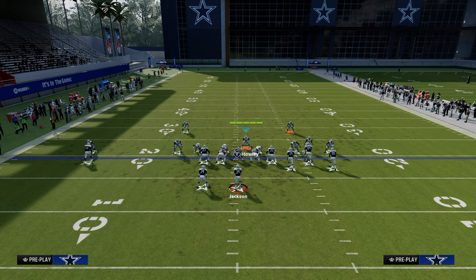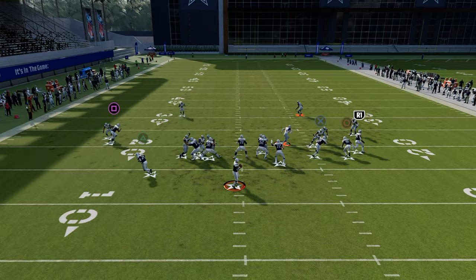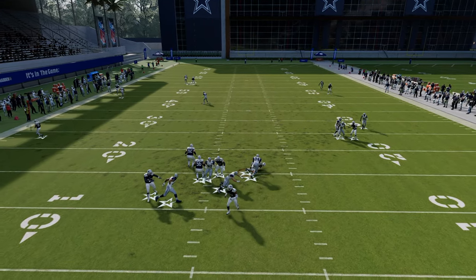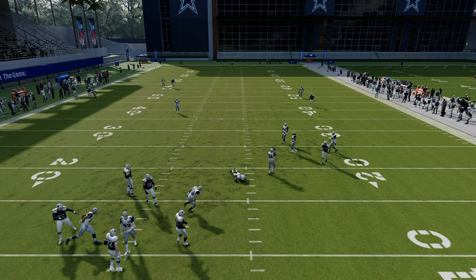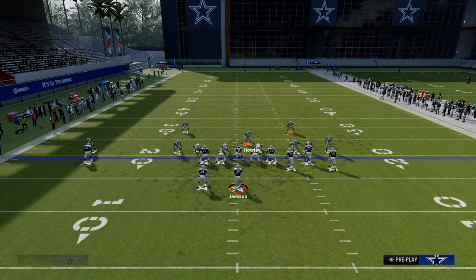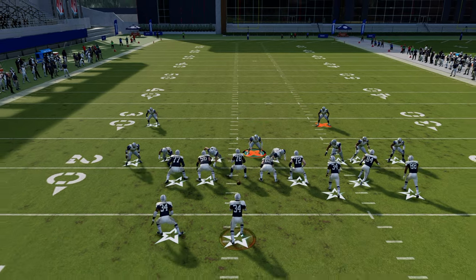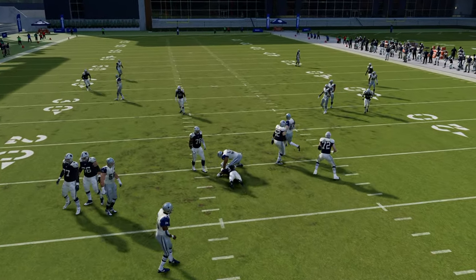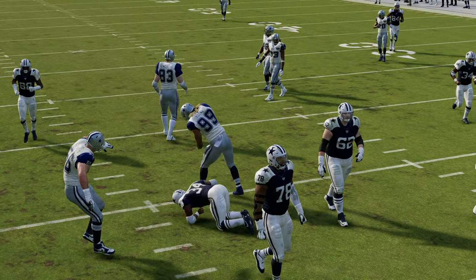You can put him in man coverage on the tight end if you want. What you'll see is sometimes we get this unique little disengage to that left-hand side. Here's the 4-man — it's not going to be as consistent as the 5-man, but as you see right there, we actually got that disengage. You got that B-gap flying through over there on the left-hand side.